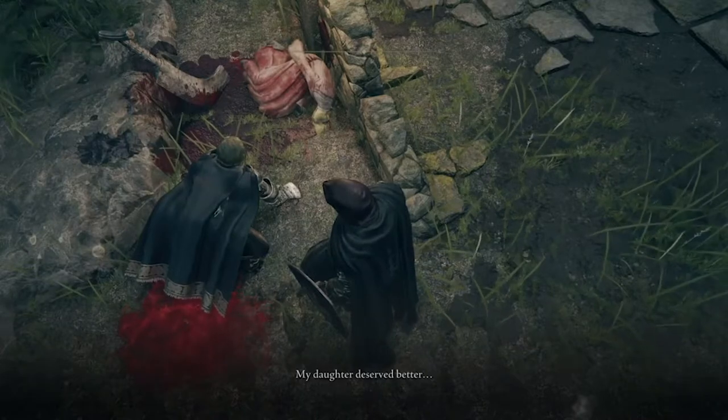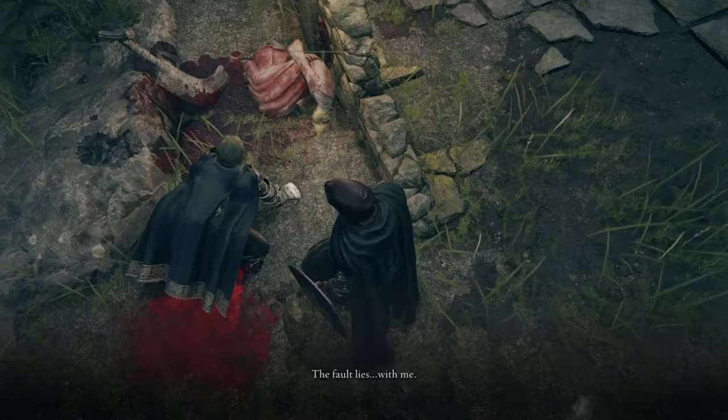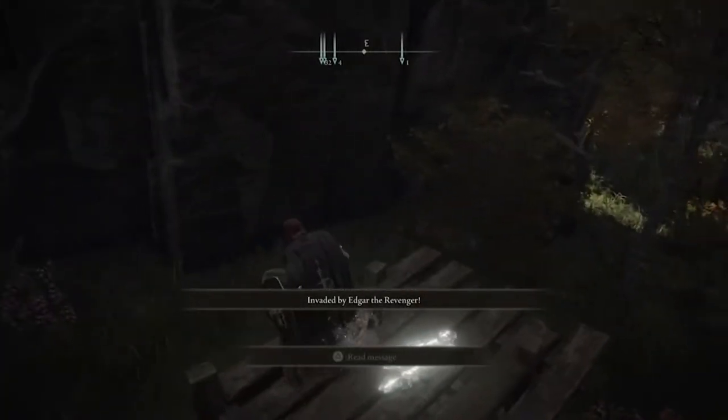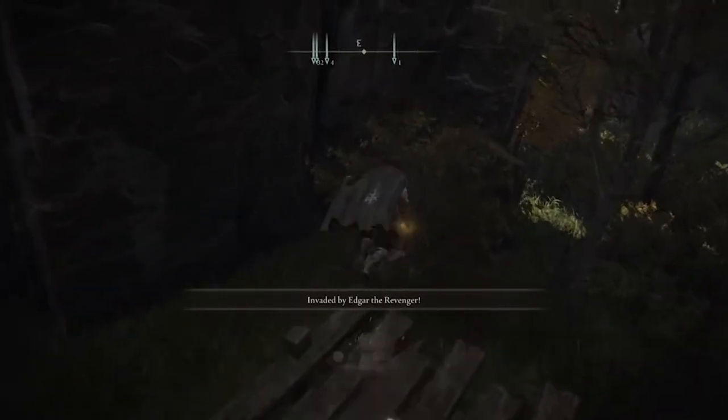Once you find that and go through all the dialogue, you can now go back to the Revenger's Shack. At this point, Edgar will appear in the area.